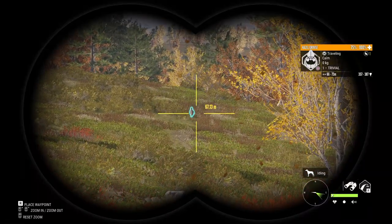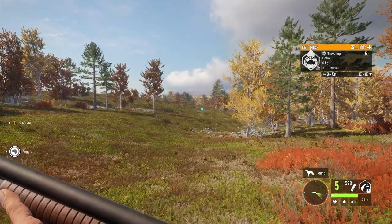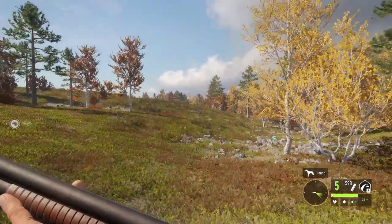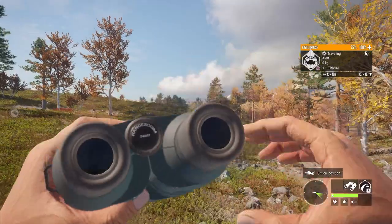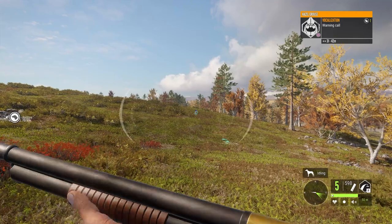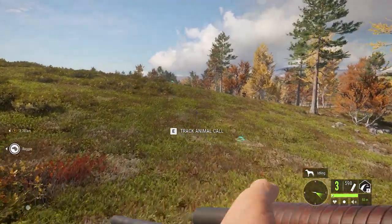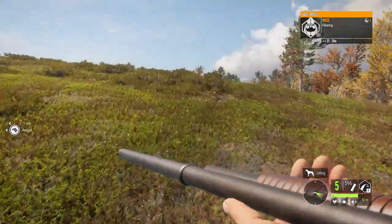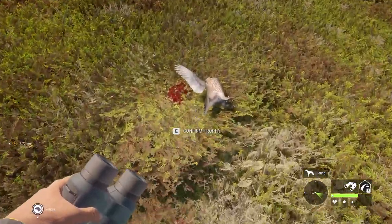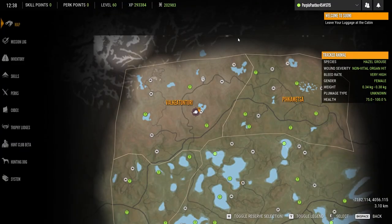Starting off we have a hazel grouse — it's just a little female. I'm pretty sure you have to shoot these guys while they're flying, so I'm going to make her flush and take her down. I reckon I'm close enough now, so I might sprint to get her into the air. She's taking her time, but there she goes. Somehow I missed the first shot, but the second shot was definitely good. And we have a dead grouse — just a little silver at 3.59, but I really like the way these upland birds look. They look incredible.